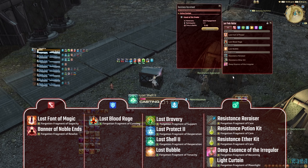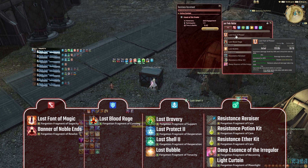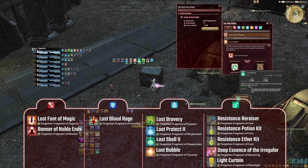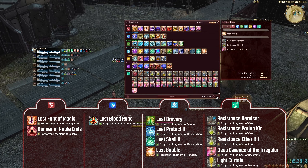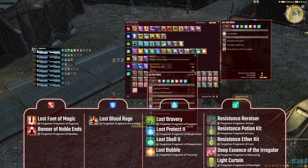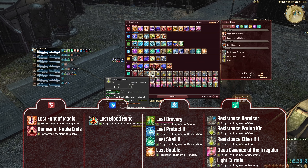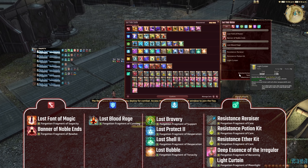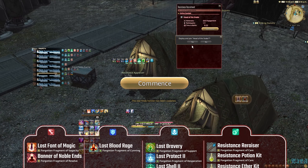You'll definitely want an Essence of the Irregular here, otherwise your damage as a tank just won't be good enough. Make sure to bring Lost Blood Rage — in my opinion it's the best DPS action for tanks. If you're doing this duel specifically, remember to bring your Light Curtain. Apart from that, bring lots of potions and damage increasing actions, like Lost Font of Power and Banner of Noble Ends.